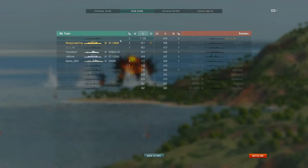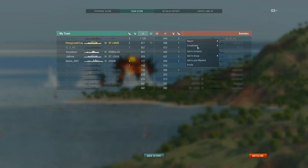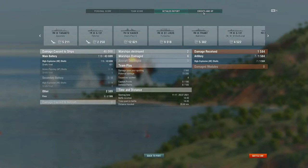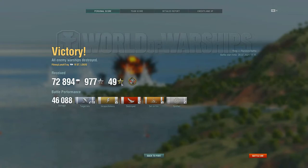There we go — 72,000 credits, 177 experience, 49 free XP, along with the Confederate achievement and 46,000 damage. The bot Kuma actually did better than us damage-wise. I'm going to compliment the human players on our team — right-click and select 'compliments, plays well.' The Orion had four kills so he's actually close to a Kraken Unleashed. You can also compliment your opponents. Now let's exit out and unlock access level 7.